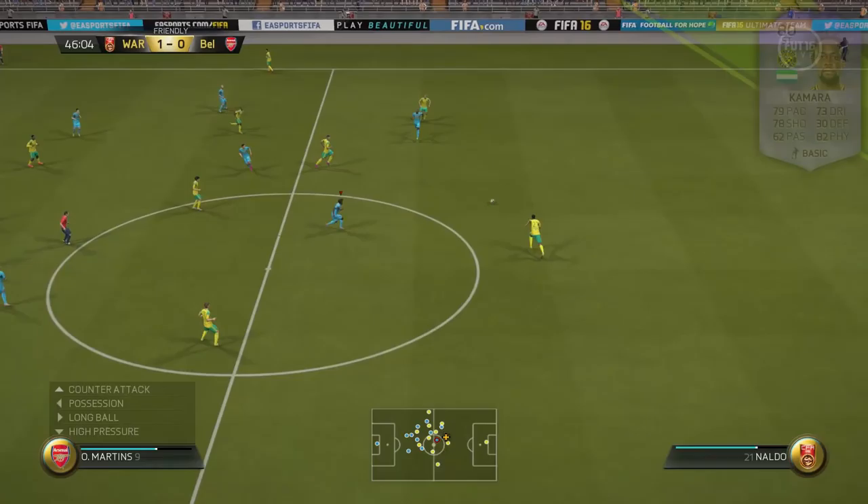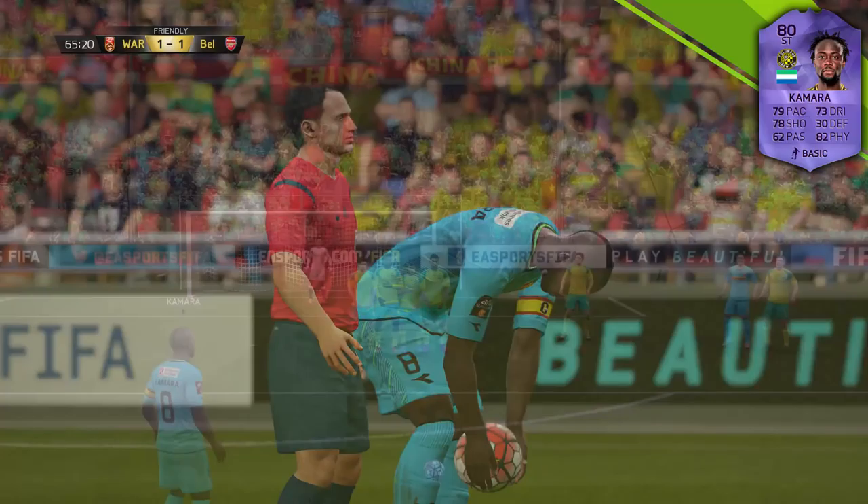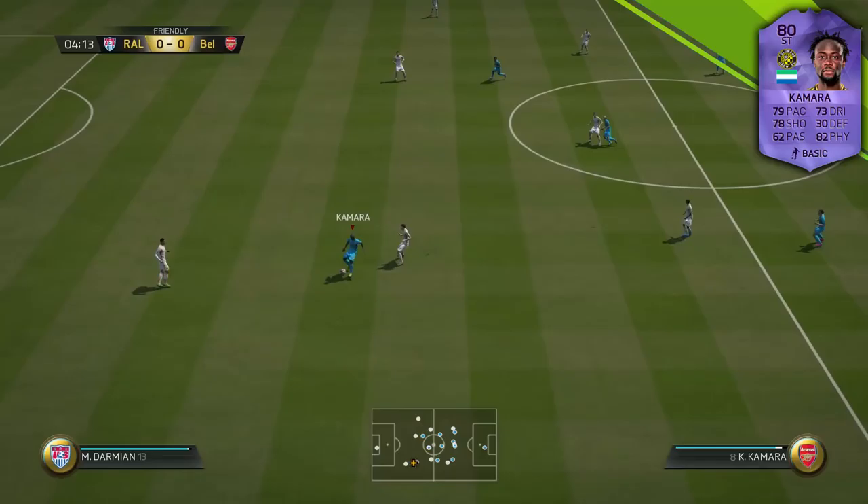Heading into the in-game clips, the first one we have is Kamara making an interception, getting himself in the right position before sliding the ball through to Obifemi Martins, who puts the ball in the back of the net. Then we come on to this clip — Kamara's got like 40-50 free kick accuracy, yet look at that perfect free kick. The keeper has absolutely no chance. He actually took quite a few free kicks for me and most of them were pretty accurate, which was quite surprising.